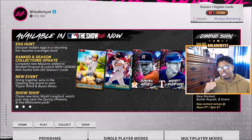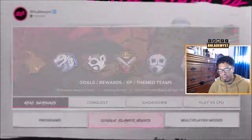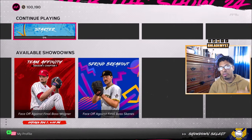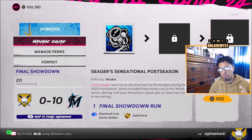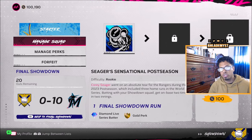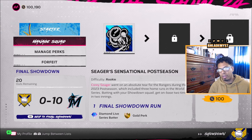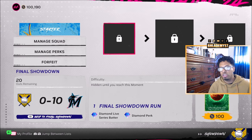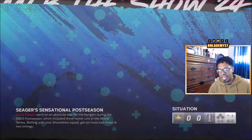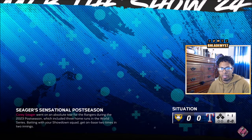For egg number two, head into single player modes inside Diamond Dynasty — specifically, Showdown. Inside Showdown there will be a Starter Showdown. Start your draft, draft your team, and once you have set up your lineup, you can skip to the second moment where you see the egg and it will take you directly in. Beat the moment and you are awarded the egg.